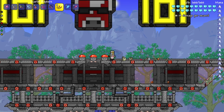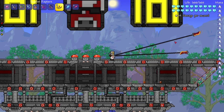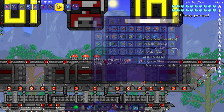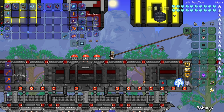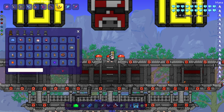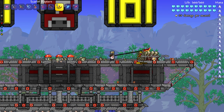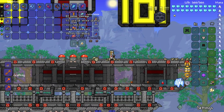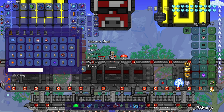Next we have the Scarlet Raptors - thirsty for blood. It has a recipe and you can see this really ups what a flail can be. There are different types of flails in vanilla Terraria too - like the anchor, though I haven't used it in 1.4. Let's see the Scarlet Raptors in action against some Angry Bones. It hits with ichor and it pierces - the speed of this weapon on top of ichor and piercing makes this a strong weapon.